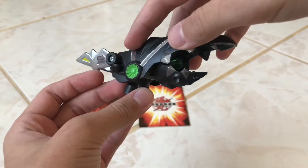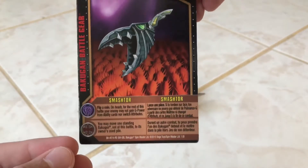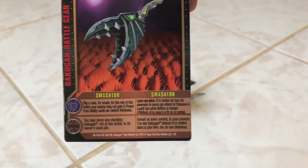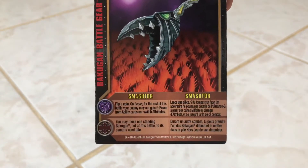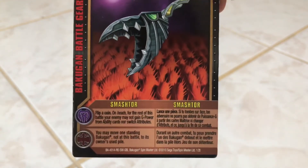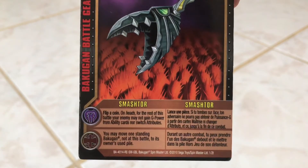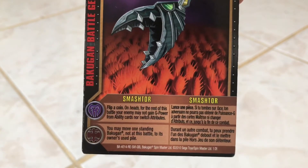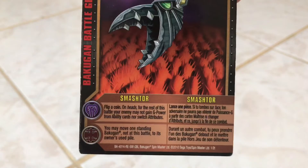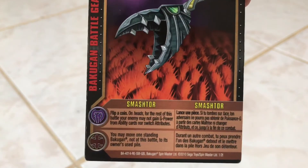Smash Tor goes in the side of Dharak Colossus and it comes with a reference card. The reference card is called Smash Tor. For the Darkus rule, it says: flip a coin — on heads, for the rest of the battle, your enemy may not gain G-Power from ability cards or switch attributes. This can be really cool for nullifying a bonus ability card. For the Subterra rule, you may move one standing Bakugan not in this battle to its owner's used pile. I would suggest the Darkus rule, because avoiding your opponent from using any ability cards or switching attributes is much more powerful.